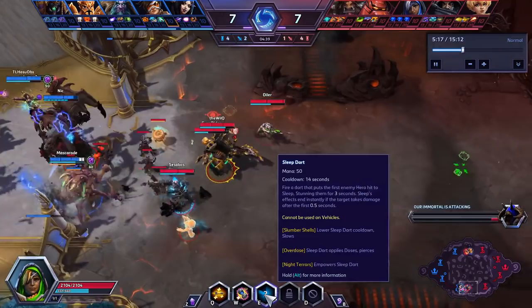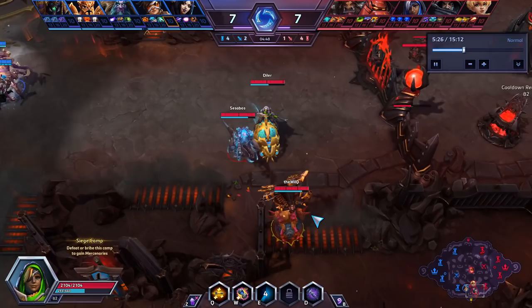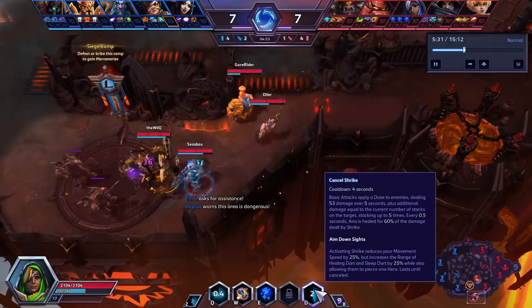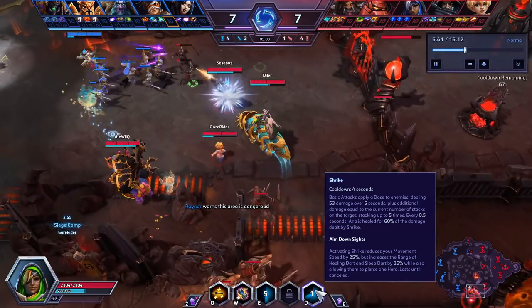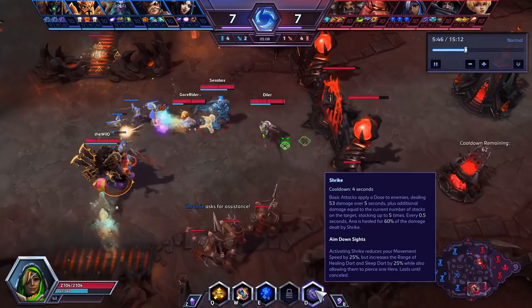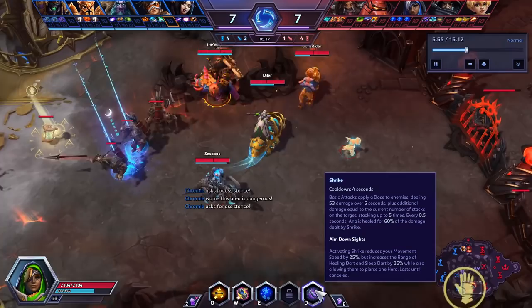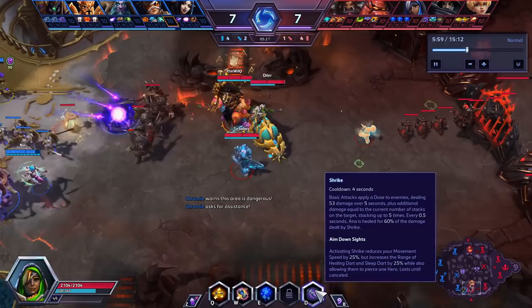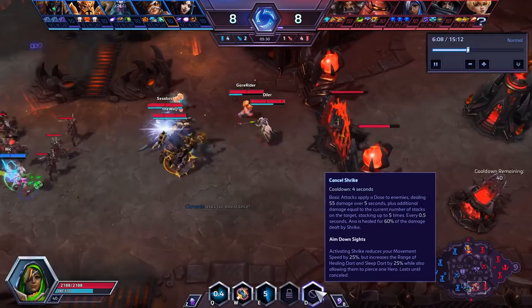You also notice that he uses his Shrike right before he fires off his sleep dart every time. He'll oftentimes cancel his Shrike once everyone gets full health and start moving around more. His use of Shrike is something we can all learn from — when fights are going on, he likes to max range his Qs with Shrike. Whenever people start trying to flank, he'll turn off Shrike and immediately move with his team. He also manually turns off Shrike before he mounts up, just in case something interrupts him — it's a good habit to have.